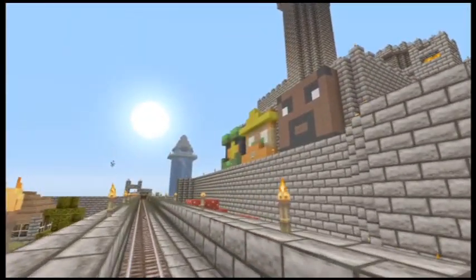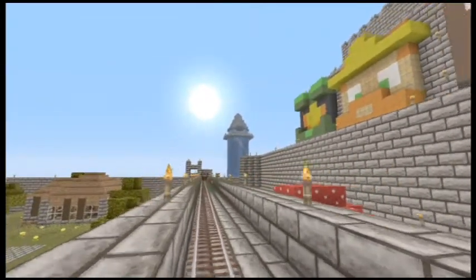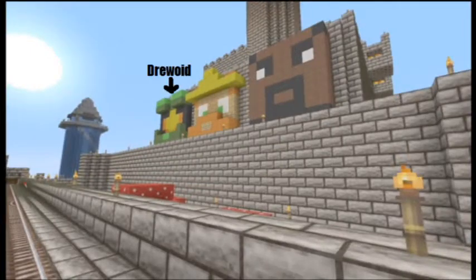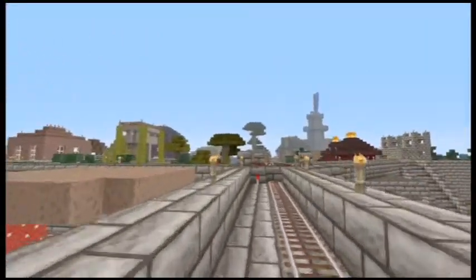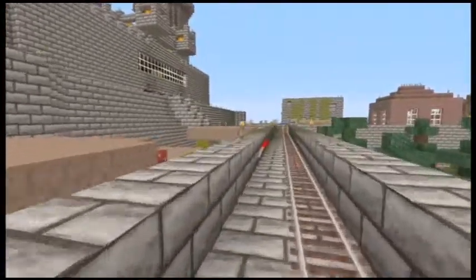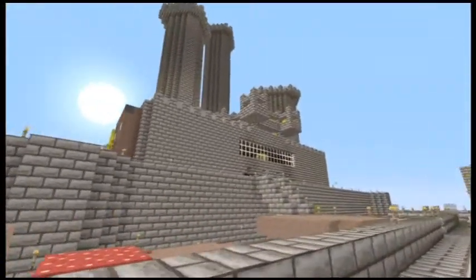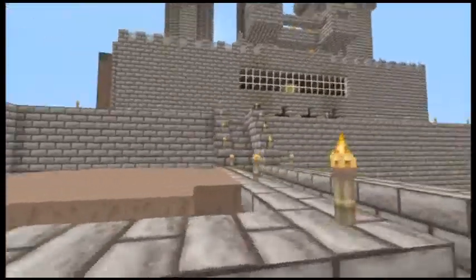Now showing you the side of the castle where it has three of the main creators, which is me, Fridge, and Kev. The three of us are the fighters of the survival map and pretty much made all the walls and everything. It's pretty crazy what we built — this big huge green castle, which is massive on the inside.